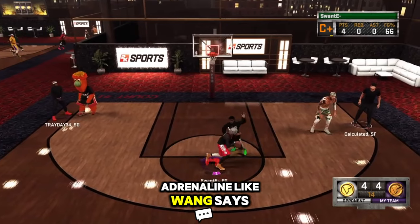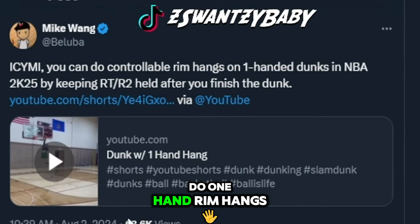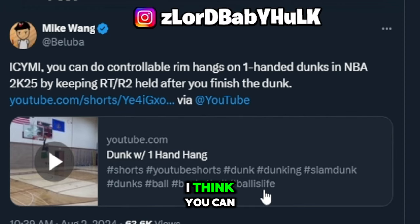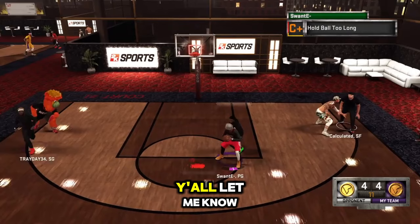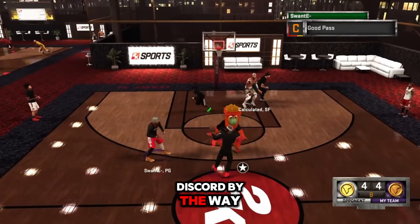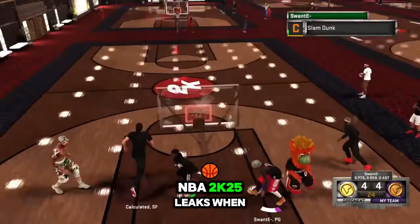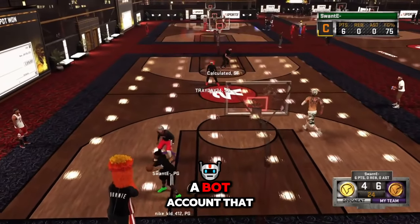Does the new cutoff moves on defense cost adrenaline? Mike Wang says nope. Now you can do one-hand rim hangs — I don't know if that was a thing last year, I think you could only do two-hand. Y'all let me know if that's a W. Make sure y'all join my Discord — link is in the description. We're gonna be posting all the NBA 2K25 leaks when I get the game.